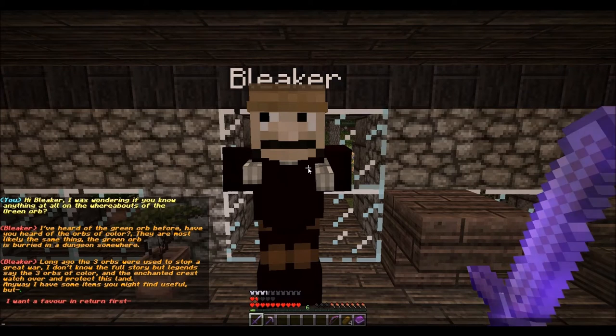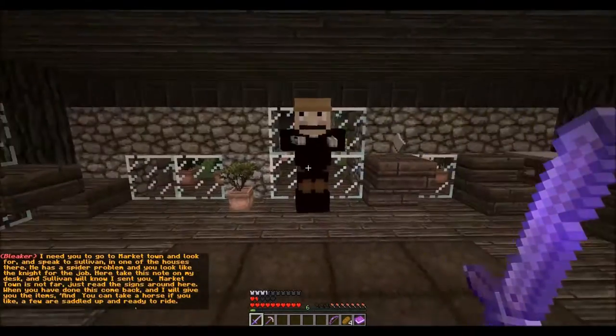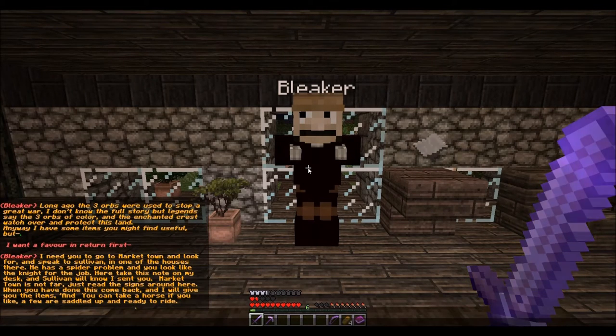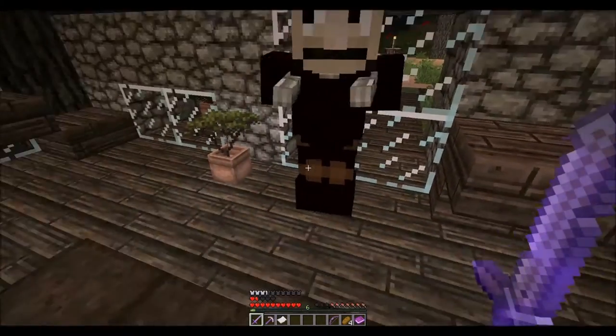What do you want? What do I want? I need you to go to Market Town. Look for and speak to Sullivan in one of the houses there — he has a spider problem, and you look like the knight for the job. Take this note on my desk and Sullivan will know I sent you. Market Town is not far, just read the signs around here. When you have done this, come back and I will give you the items. And you can take a horse if you'd like — there are a few saddled up and ready to ride. Thank you, me. Au revoir.